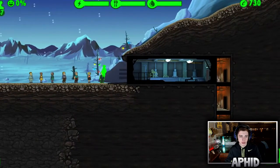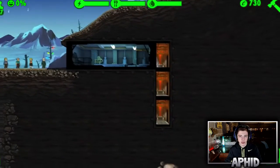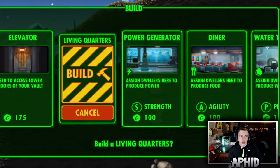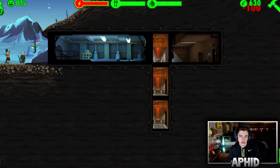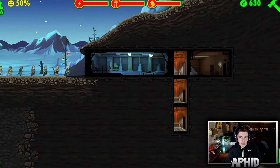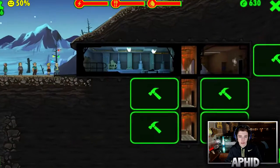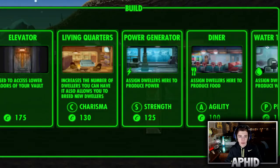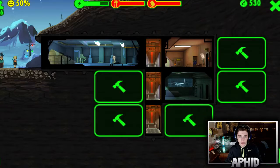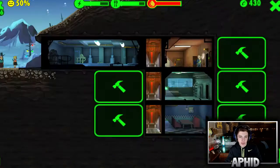We need to build a living quarter. I turned tips off because they're just annoying, so I just get to figure this out on my own. We're gonna put them in there, and then we're gonna need a power generator, some food to keep our people fed, and then water treatment — that'll be the last thing we build.